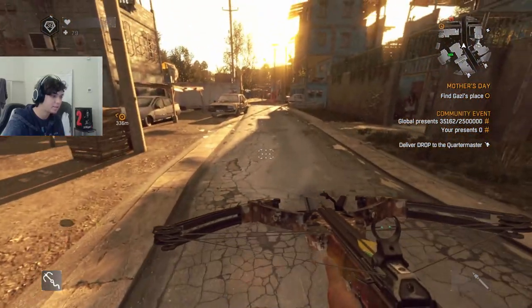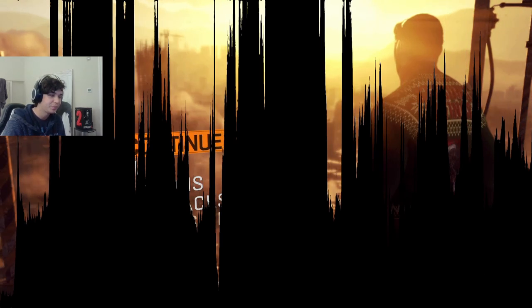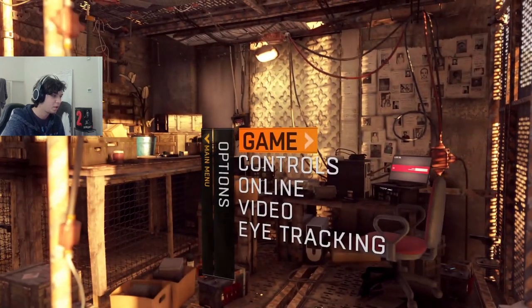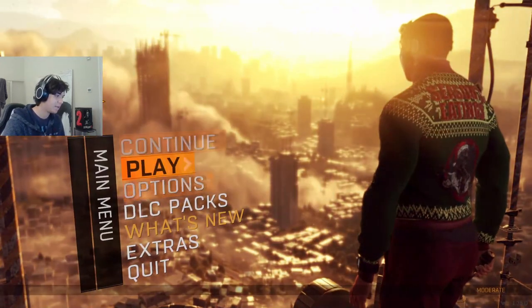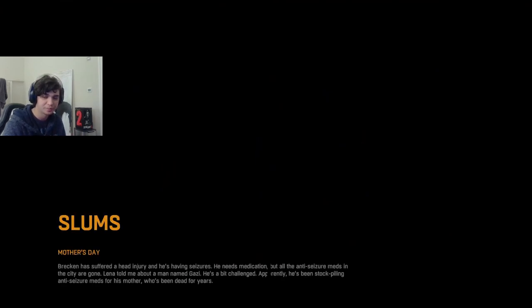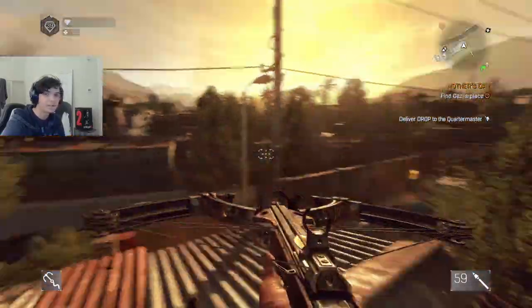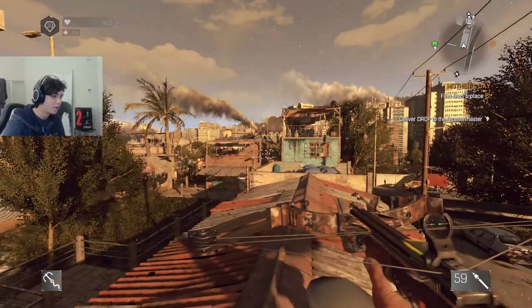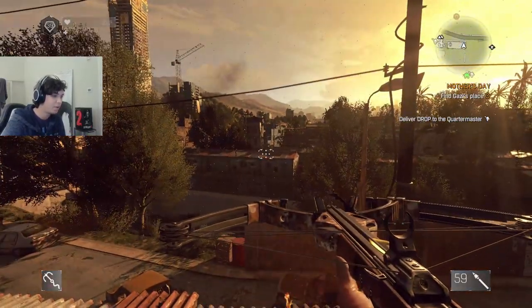A lot of people find this annoying if they want to just play the game normally. I'm going to show you how to disable these effects because usually the game gives you an option to opt out. However, if you go to the main menu, then Online, and turn off Community Event Participation, you would think that disables the effects — but let's go back in-game and test that. The event no longer appears in our quest log, but the effects are still there.